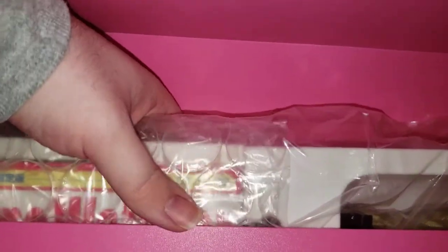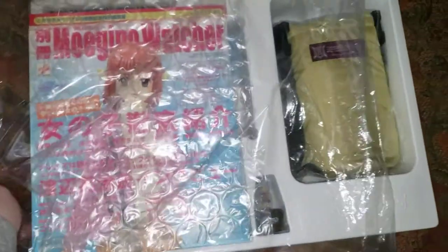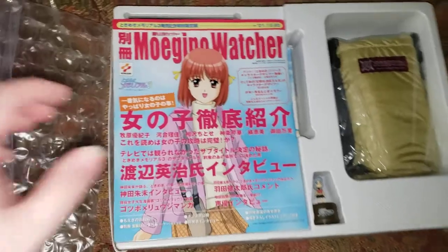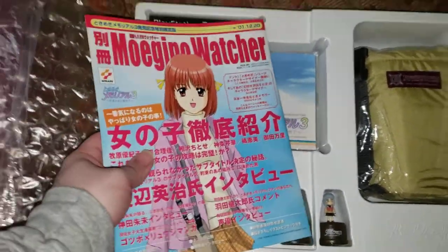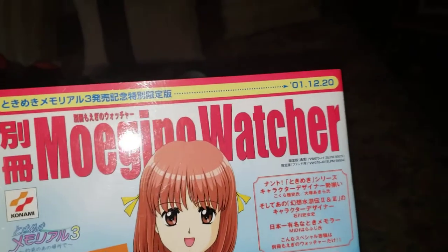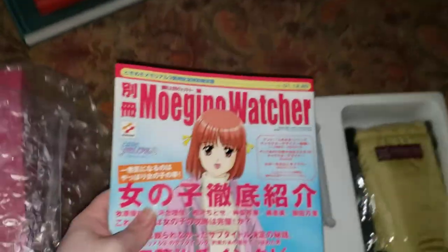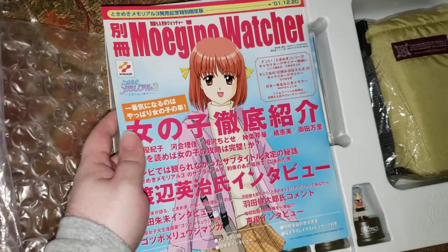And here we got more pink. We have our stuff in here. I'm gonna set down the foam — it's a little rough to get out. And then we have some plastic over this. Lots of packaging. The first thing you'll see here is we have Moegino Watcher.